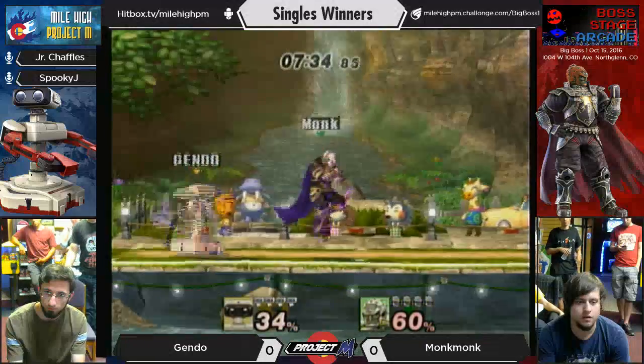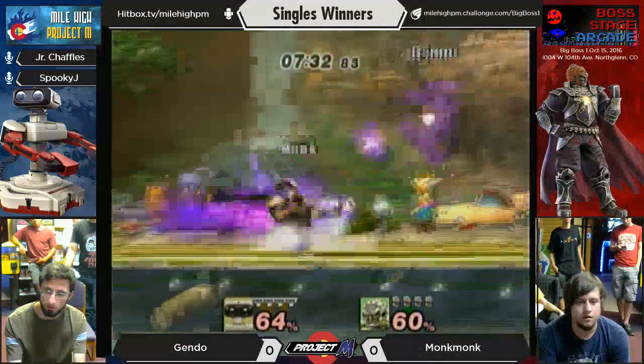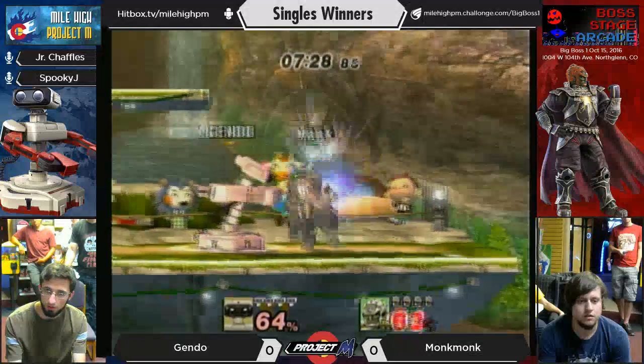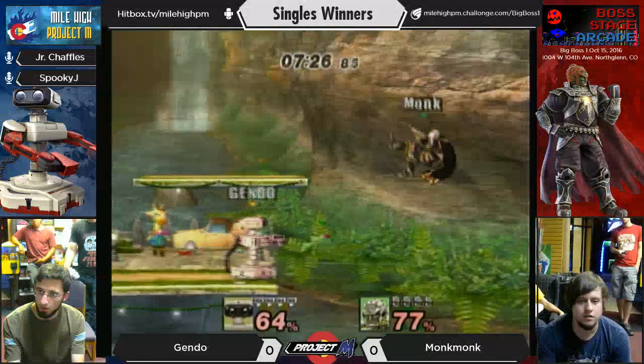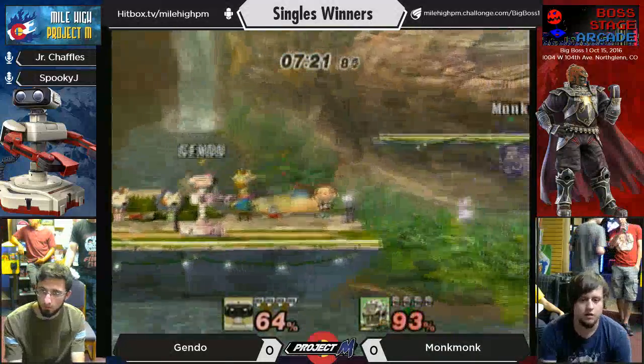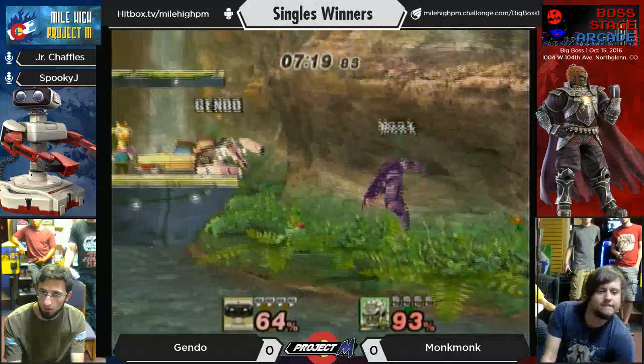ROB's kind of pushed him towards the edge. Gets center control, and now he has ROB on the defensive. Tries to come down with that nair — it doesn't quite reach, but it resets the situation in Gendo's favor, actually. Tries for the drop-down fair, doesn't quite get it. It's a good choice. That was really good right there — the laser almost did it.